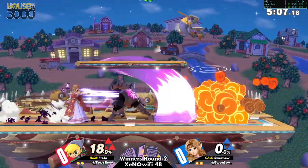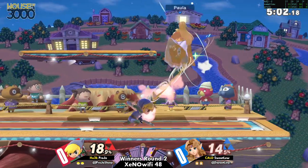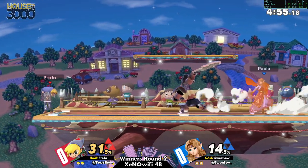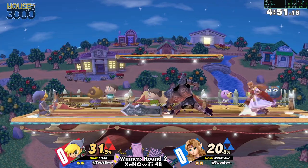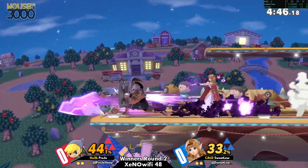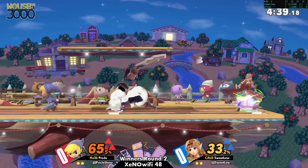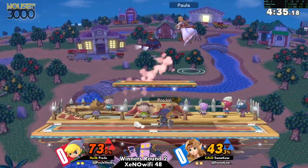Recognizing the forward smash and that forward air beat it out. We said how the neutral B is going to be super important in this matchup, but it's a tool Toon Link has to be careful with because he has so many angles on all his projectiles. If he baits it out, he's a character that can punish that small misstep very hard. You see Sweet Lou taking the more defensive approach, setting up that phantom knight and keeping Pro Joe in disadvantage.